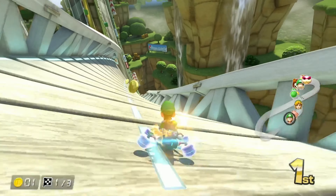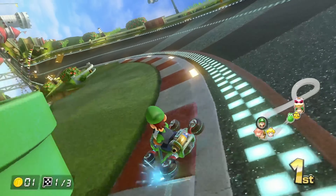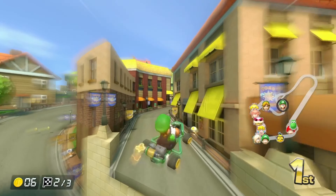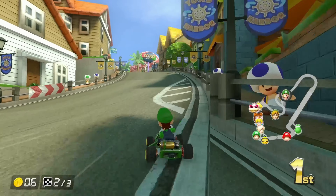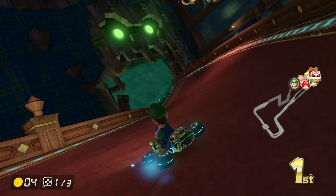Mario Circuit number one is simple and plain but it's clean — high B tier. Toad Harbor is a good map with a lot of shortcuts, it's built well. This is what you want from a Mario Kart map — low A tier.